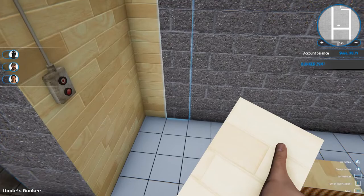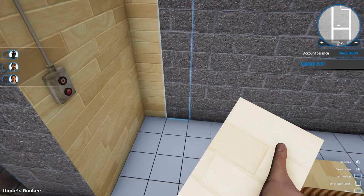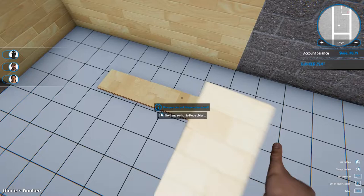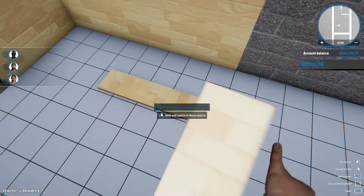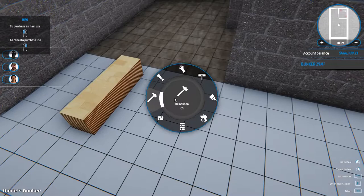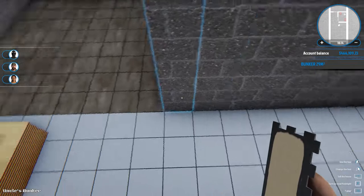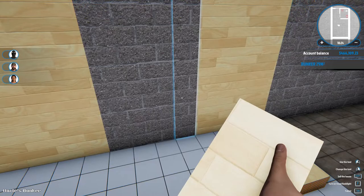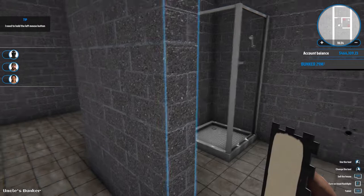Just because we're in a bunker doesn't mean you can't live in some style, right? At least we don't have any windows to go around down here either — another positive thought. Too bad we can't do more than one wall at a time — the only options you have are to go faster. I'll wait on this one because like I said, we might just move the bathroom over there maybe.